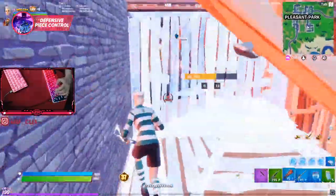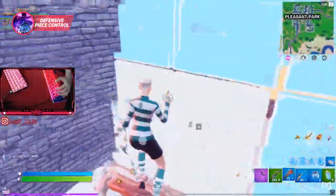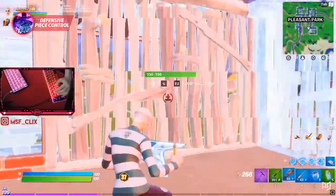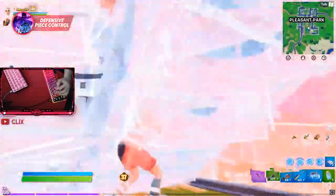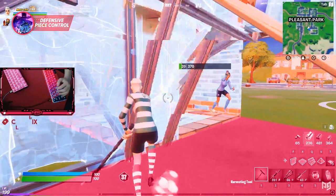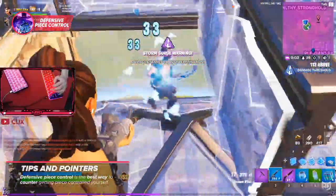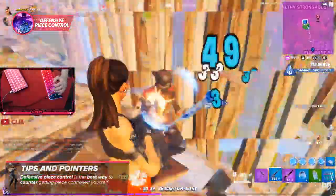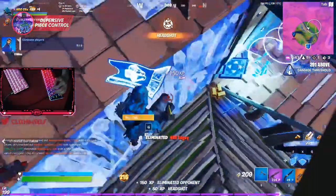As soon as Clicks breaks through, he's coning and walling every spot he can — a great practice even if you don't know your opponents are there. Look at how Clicks goes to pressure Jamper's wall: he places and edits a wall before attacking. When Jamper expands out, they're unable to wall in Clicks's direction. His opponent could have been safer with a cone on the ground, but since they didn't, Clicks responded with a ramp and the fight was over. Defensive peace control is the best way to counter getting peace controlled yourself.